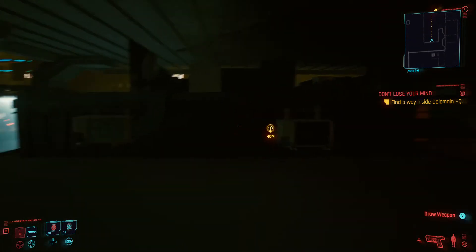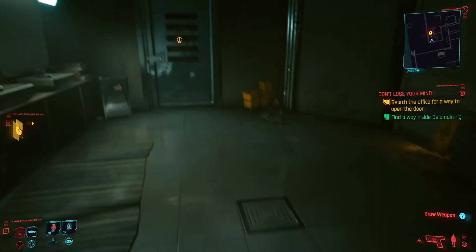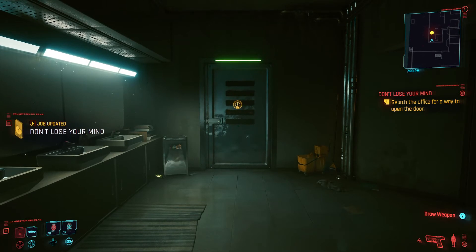We're going to climb up here and right here there's an opening that allows us to get inside. So that is how you get into Delamain's headquarters for the mission Don't Lose Your Mind.